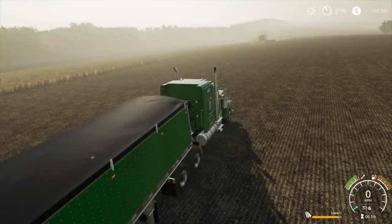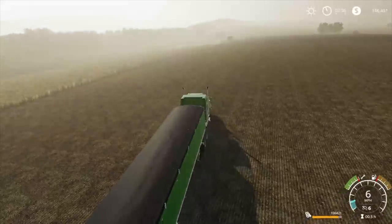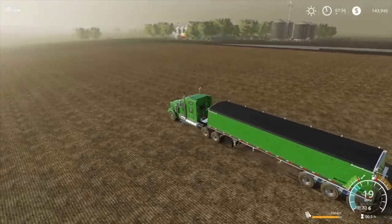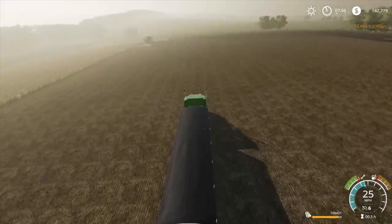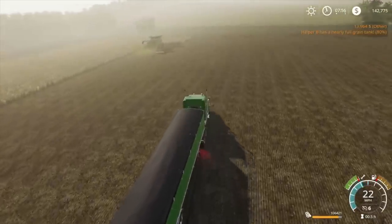Hey guys, Bretter here, welcome back to Farming Simulator 2019. Here we are once again in the USA farm series, back at the Rolling Hills map. Continuing on from last time, we're just about full on this last bit of the trailer. We're filling up our lime spreader and it's costing us a fortune, as you can see.